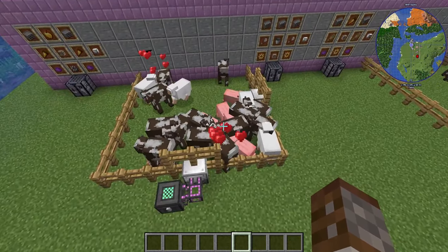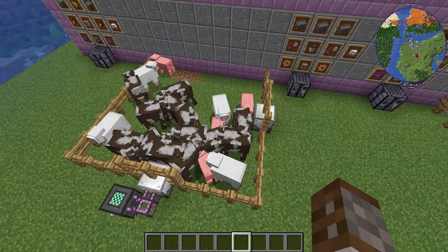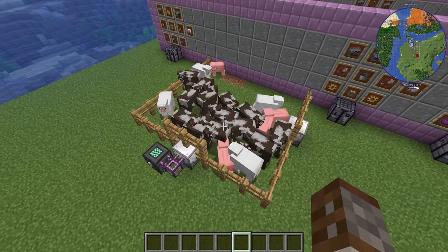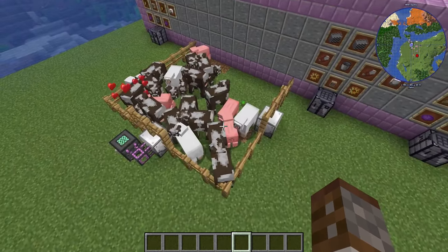When you turn it on it will slowly process and then you'll start seeing love hearts. It does two at a time and they will start breeding — it will breed absolutely everything. Bear in mind that if you leave this on for too long it may get a little overcrowded and animals may start glitching out of the fences.